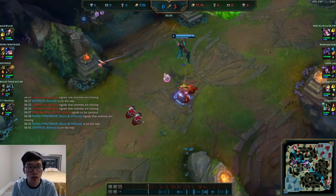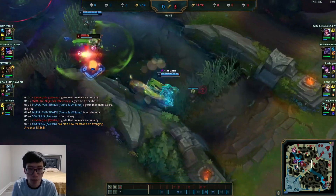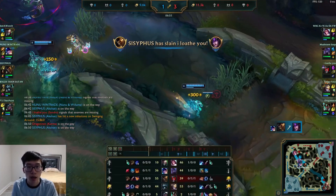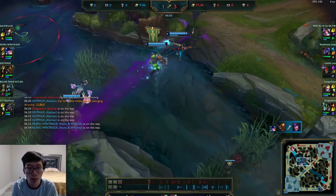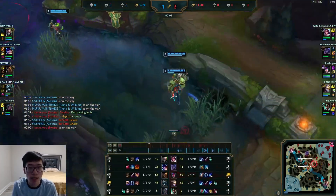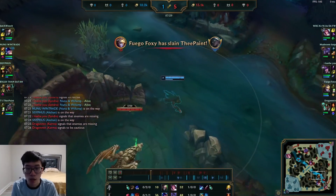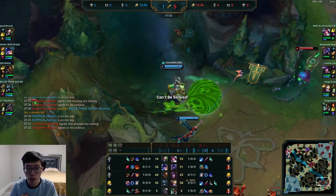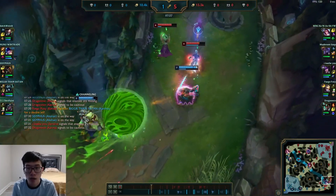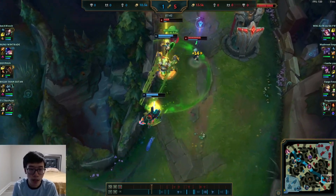Early game you're not doing anything too fancy - it's basically the same as regular Akshan, just with a different item and a slightly different all-in approach. We're getting a Nunu gank here, and it should work out because she is flashless. We end up getting a kill - really good. I do want to preface, this is a 1v9 game where my whole team was kind of inting, so you're going to see exactly the strength of this build.